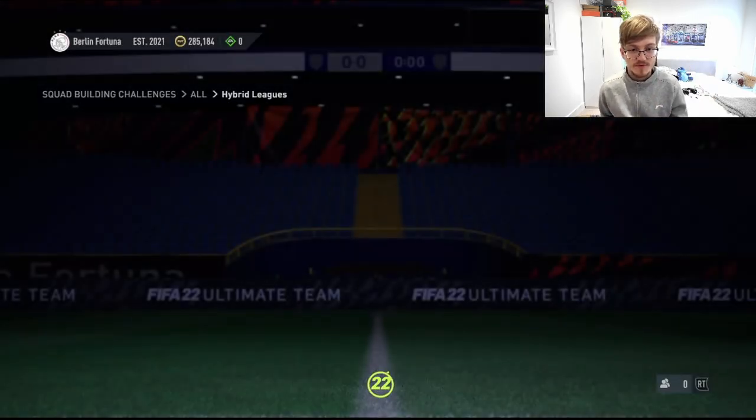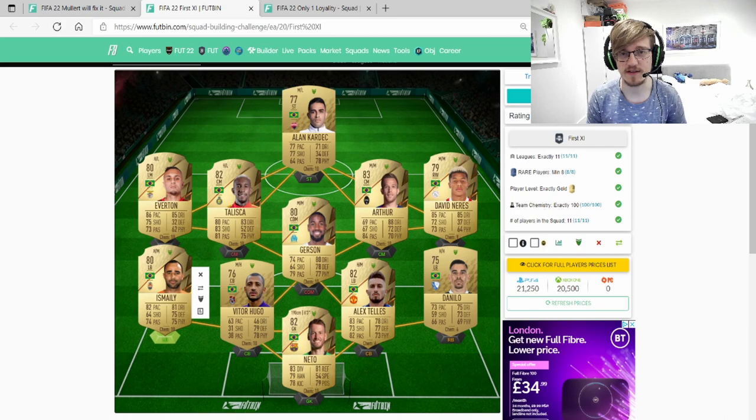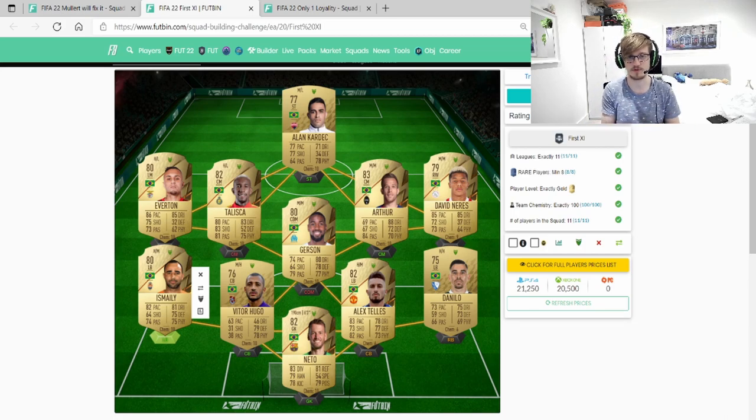Very easy, very simple, and then obviously you get your mega pack from this. The packs are improving - getting bigger and bigger which is exactly what we want to be seeing. So this part of the last part of the hybrid leagues SBC I had to record separately because there are three different solutions to it depending on what players you already have and what your coin budget is. You need 11 loyalty - I should have a loyalty glitch out by the time I'm releasing this video, so make sure to check that out in the description.